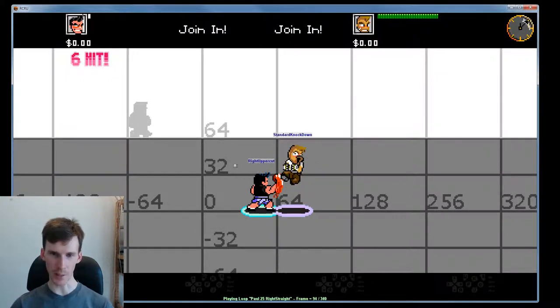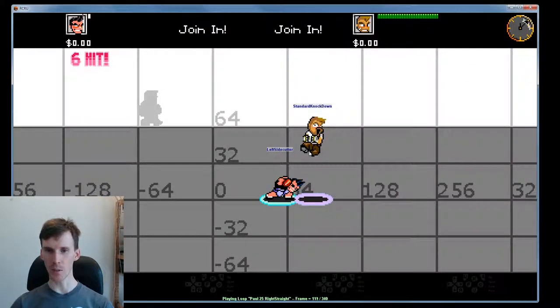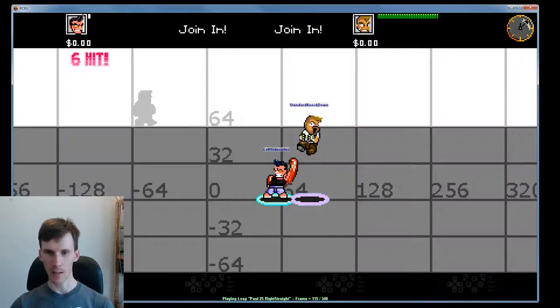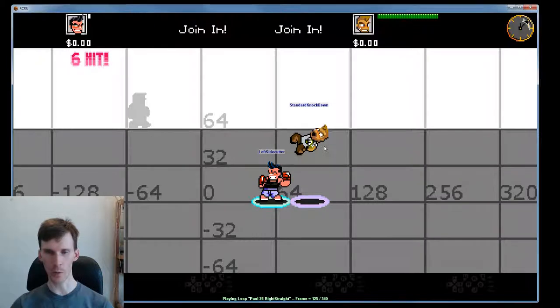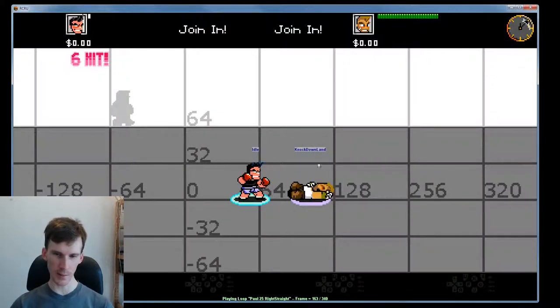Paul made that hit, so he gets to do the next step in the combo — the right uppercut — and this flying body being knocked down also gets hit by that part of the combo. Now Paul comes in with the left side cutter, which previously did the uppercutted response, but the victim is way up in the air because he's being knocked down. This part of the combo misses because the victim is already getting knocked down, so Paul doesn't get to continue his combo.